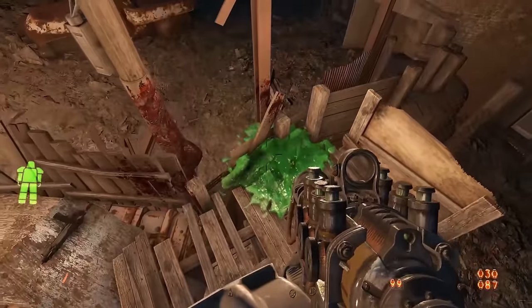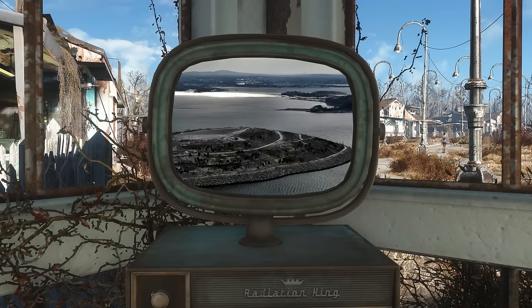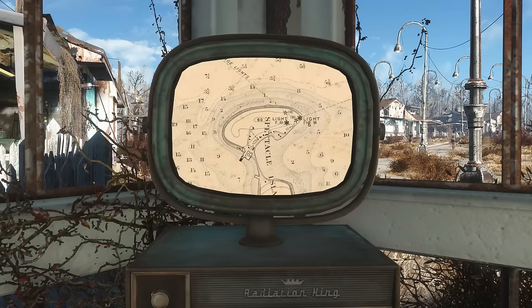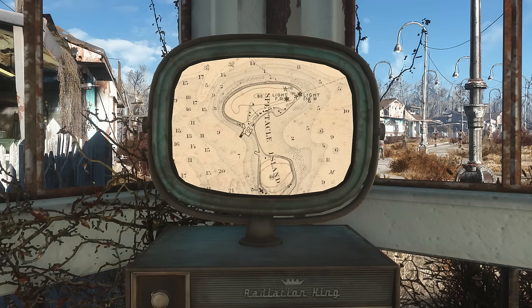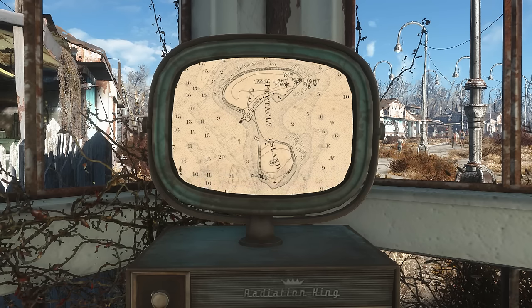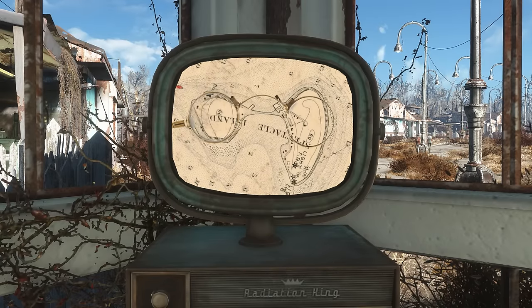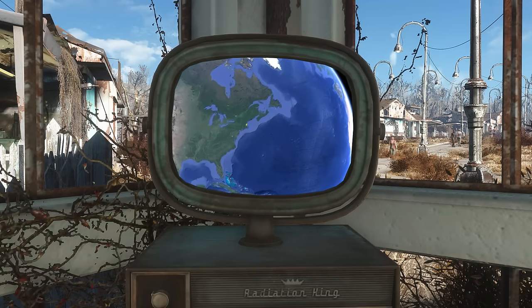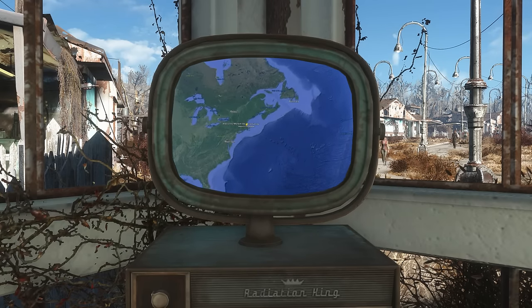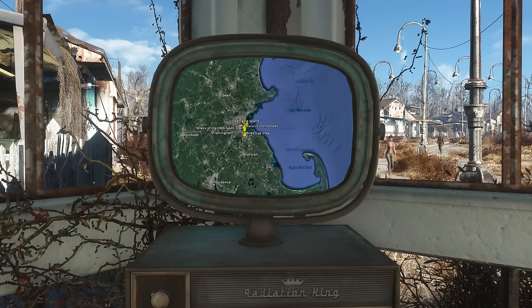Spectacle Island is a real island off the coast of Boston. Today it is 105 acres big and is much larger than it used to be. Here's a map from 1909 — it was very tiny. It's called Spectacle Island not because the island is itself a spectacle, but because an overhead shot of the island resembles spectacles. Boston residents have been using it as a junk pile for centuries.